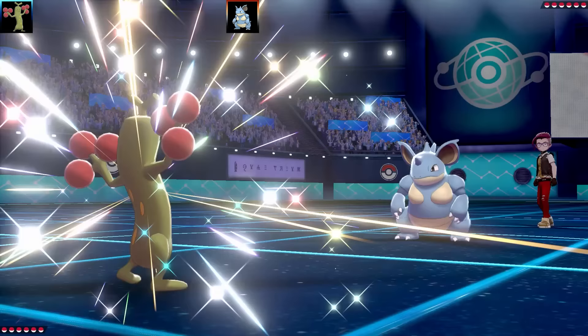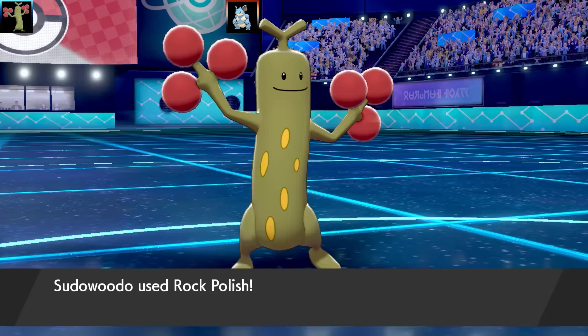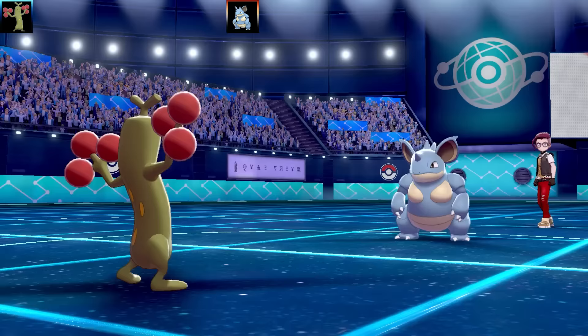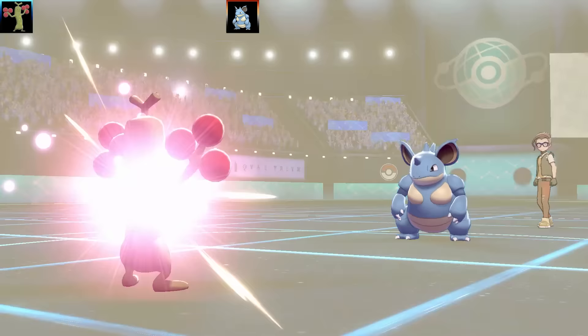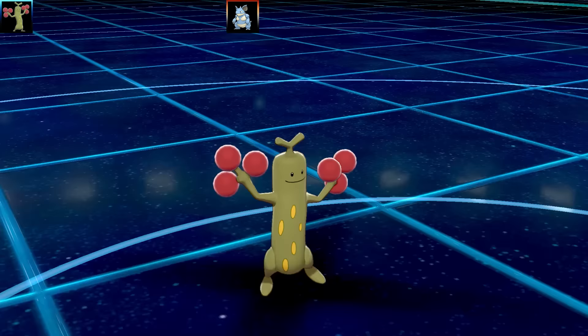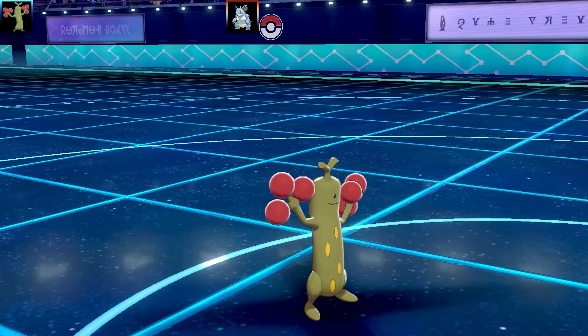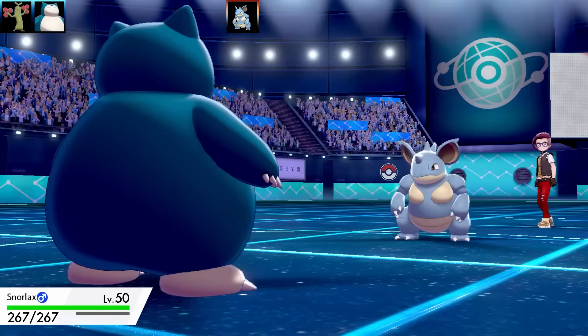The next battle is against Sand, and we've got another troll team — a Nidoqueen set, a very trolling set. I've got Sudowoodo, though this set was really hard to use due to bad Special Attack and really bad luck. Going for that Rock Polish set — Nidoqueen goes for Toxic Spikes. I can go for Mimic and get Toxic Spikes on Sudowoodo, which is an interesting option. Now Nidoqueen goes for Dragon Tail — I'll probably call it Nidoqueen the whole time, pre-roasting myself.